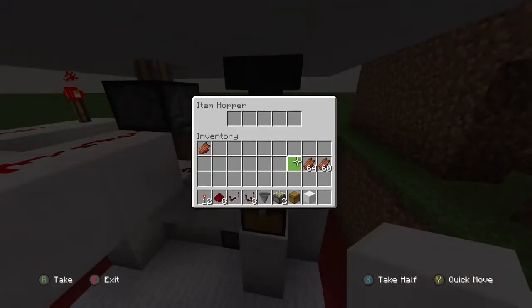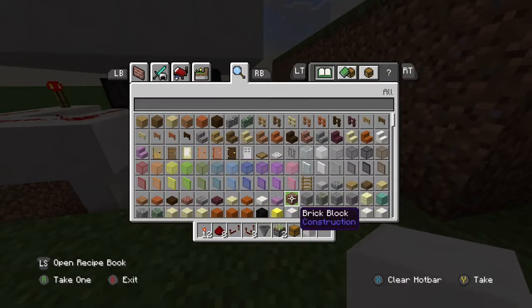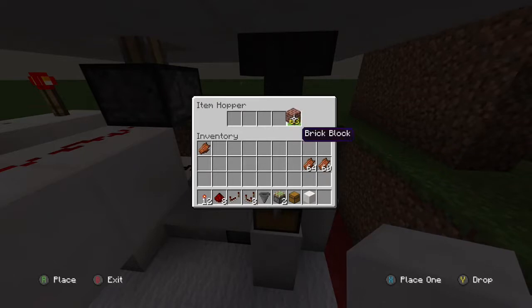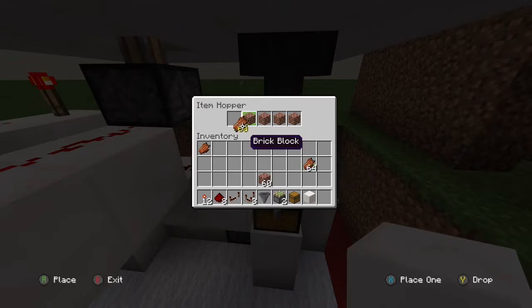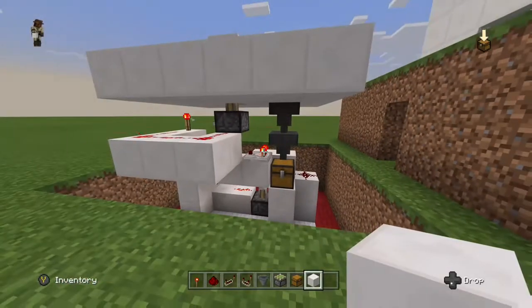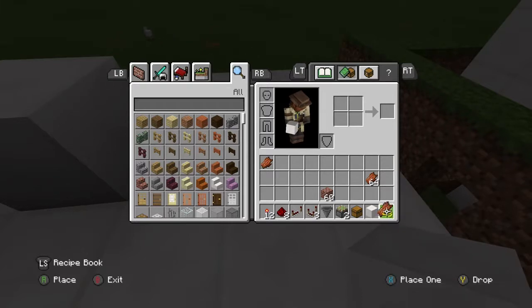Next we're going to add the payment system. You're going to need a random block of your choice — all you need is four random blocks. Basically what you're going to want to do is place one block in each of the rightmost slots and make sure you only place one, just like that. Then in order for this to work you're going to need to place 12 of your payment item. I use rotten flesh because I build a lot of zombie maps. If you add 12 rotten flesh that makes it so your door will cost seven. If you make it 13 your door will cost six, and so on and so forth — the higher the number the less the cost.